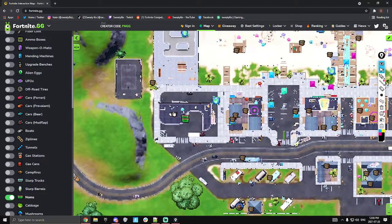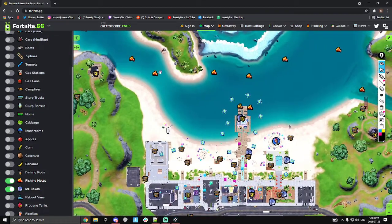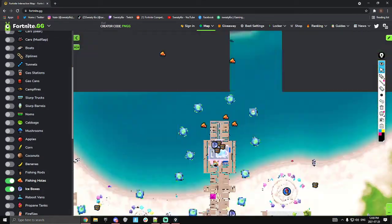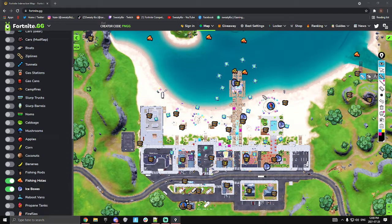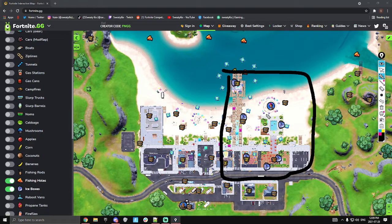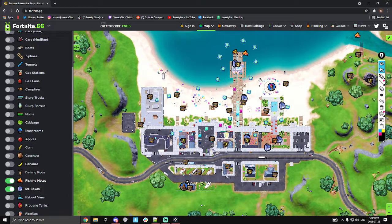There are two noms in the gas station spawns. Fishing holes and ice boxes - all the fishing holes are mainly out by Coral or down the river, but you have a few fishing holes at the dock. There are a lot of ice boxes over here - you can probably get four floppers, two slurp fish, some spicy fish maybe. You can fish out of ice boxes if that works - not sure if that mechanic is available but worth trying.